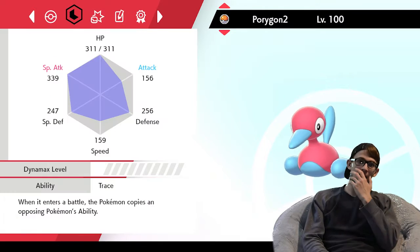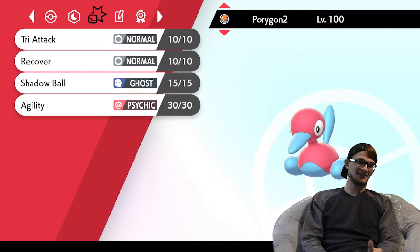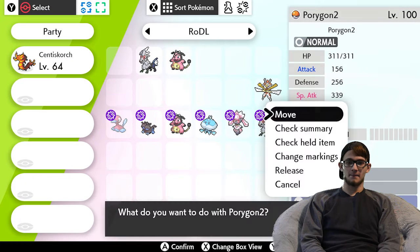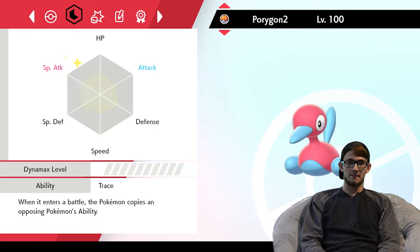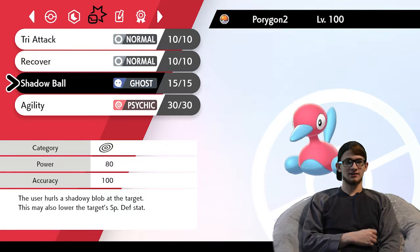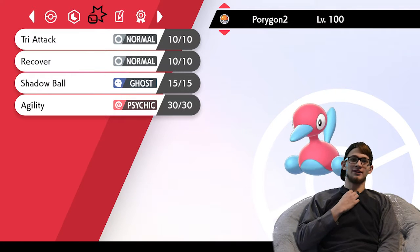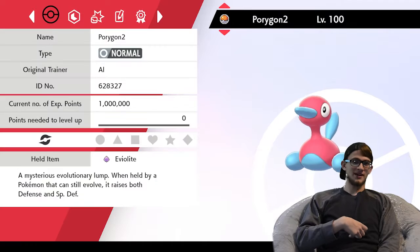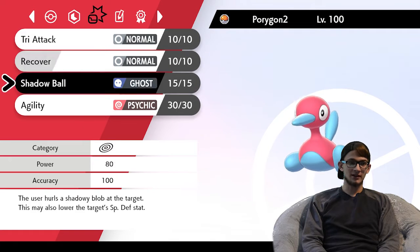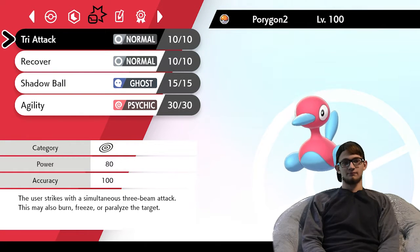I have Trace as my ability. My plan is to switch to this thing basically 100% of the time. I Trace Grimmsnarl's ability, then use Agility. If he switches I can Knock, or I can knock it out. I get a special attack boost because I'll also have Grimmsnarl's ability, and I can actually sweep with Porygon-2, which would be pretty cool. I don't think he'll expect a sweeping Porygon-2, but 339 special attack is not bad. Base power is a little low, but Tri-Attack does about 40% at neutral to an Arcanine at max HP.